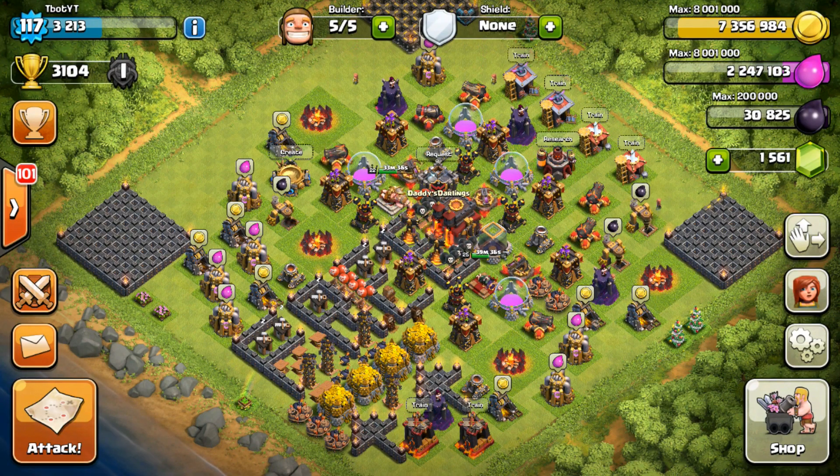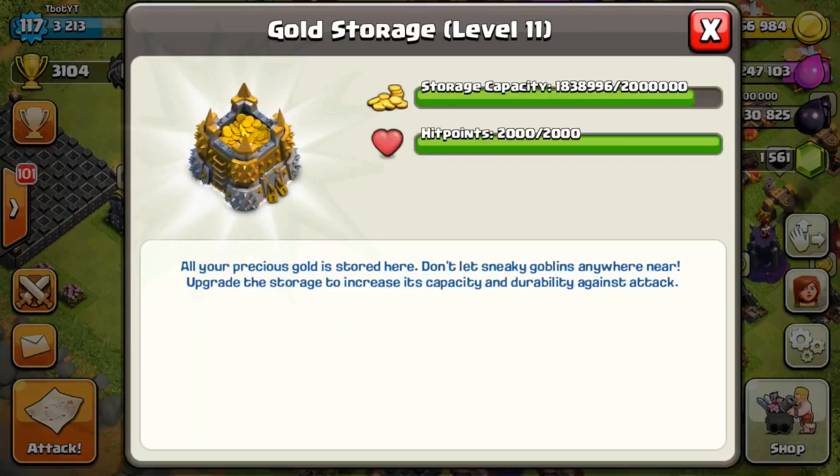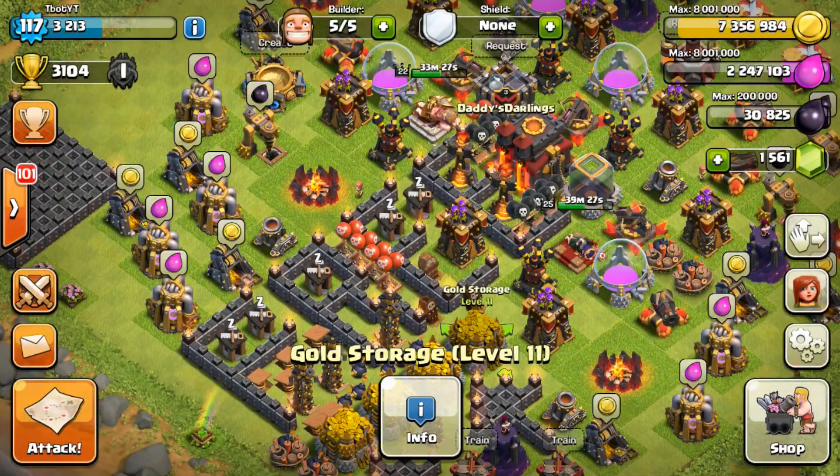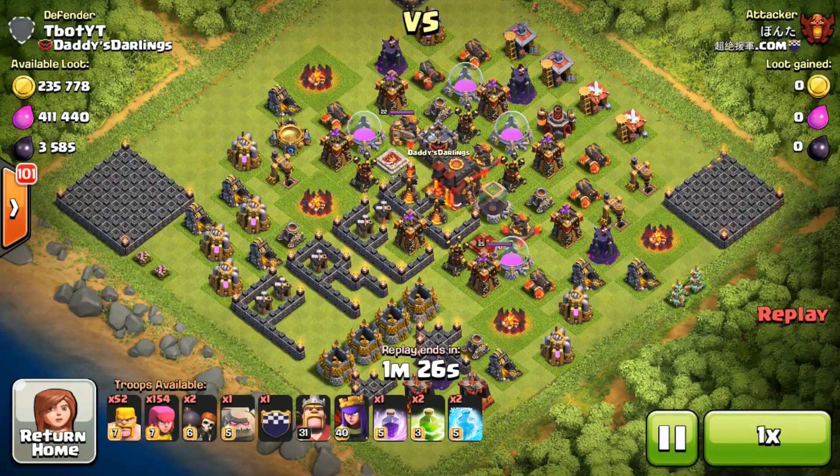What's up guys, it's Cbot here and today we're gonna be doing a video on the free gold base. You can see that I have all my gold straight in the center of the base, sort of off to the left, with arrows pointing at it and the word 'free' on it. We're gonna see some defenses attacking it and see if they can actually get some of that gold.